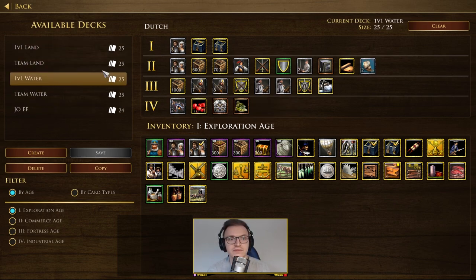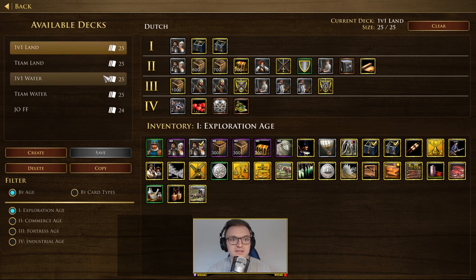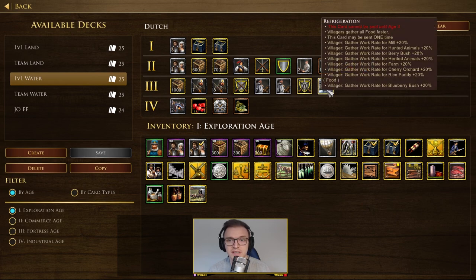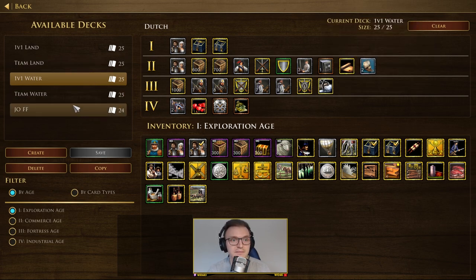That covers the 1v1 land deck. Looking at the 1v1 water deck, there's not much difference. In age two we remove the 700 coin and replace it with two caravels, which are good at securing the sea and taking down fishing boats. In age three we add the refrigeration card to improve food gather rate. Moving on to team decks — not a huge difference either.